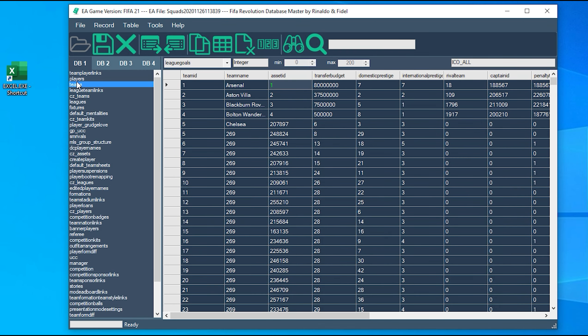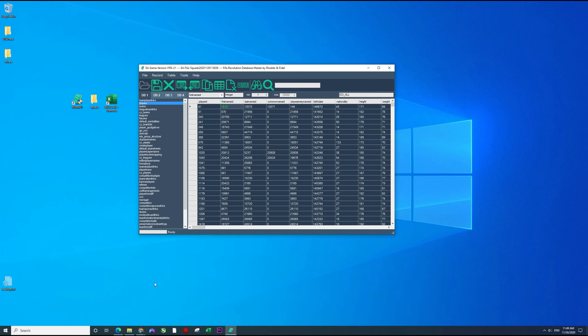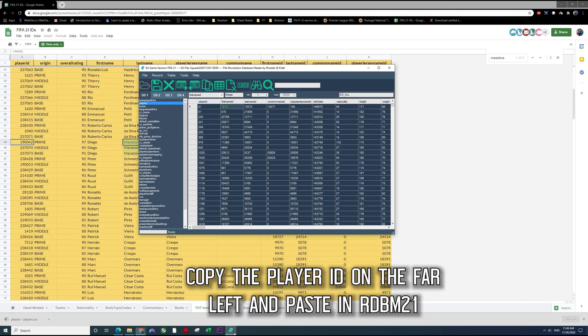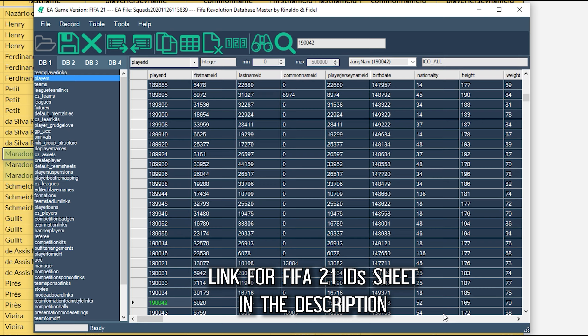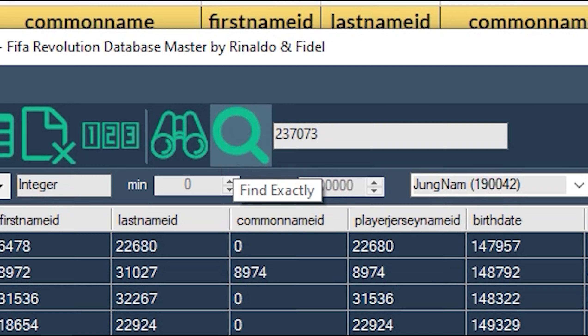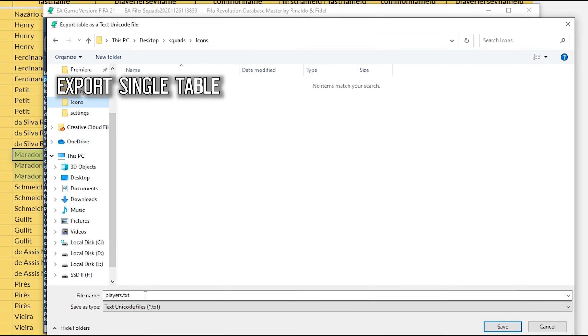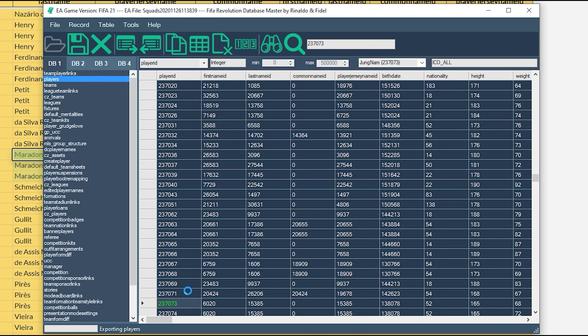Here is the squad file in our DBM and we're now going to a sheet which contains all IDs for players and teams and everything. The link is also gonna be in the description for this sheet. Just click on player ID, paste Maradona's ID and it's gonna load him there. As you saw, 1-9-0-0-0-4-2 is his prime and 2-3-7-0-7-3 is his younger version — both are available in this squad file. Now we're gonna hit extract and just extract this sheet — I just named it players icons.